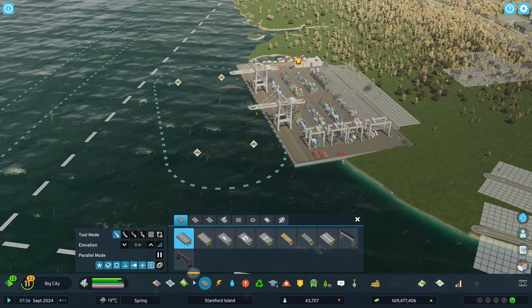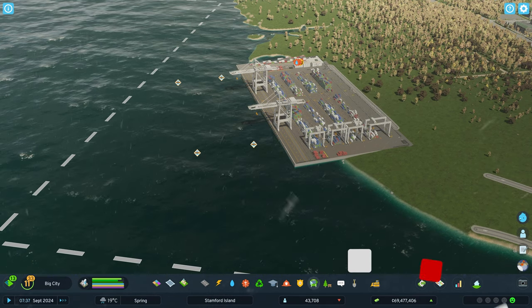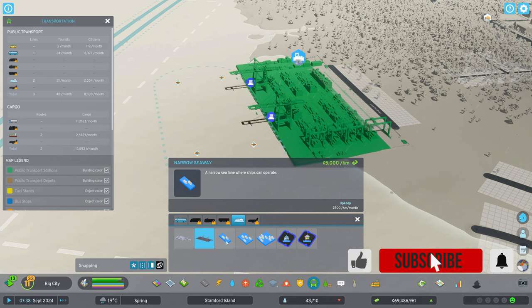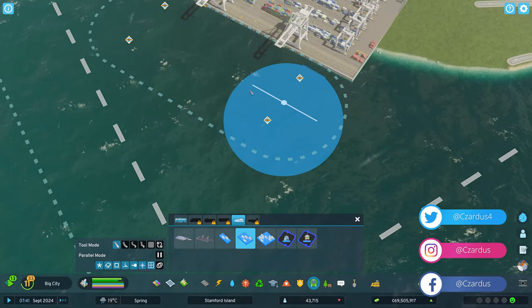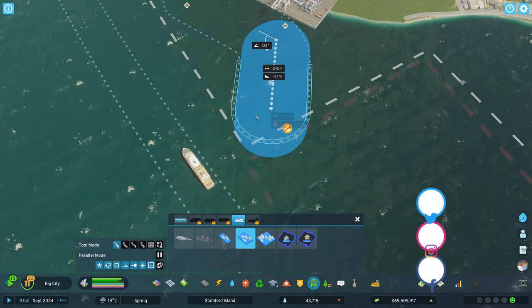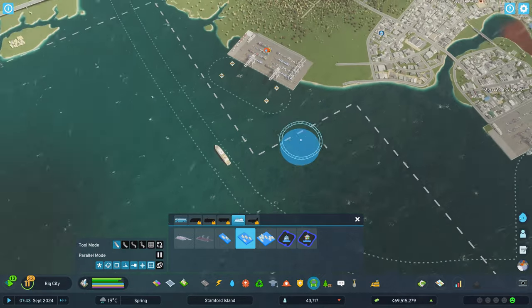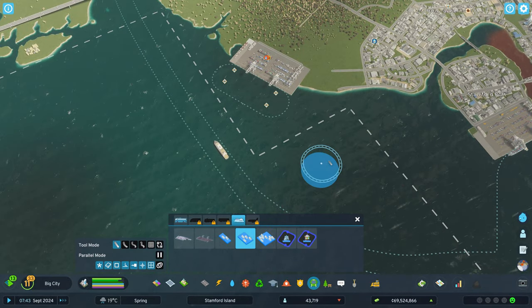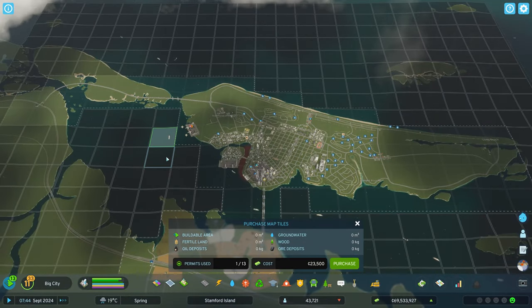Those missing icons actually mean there is no waterway connection. You need to pick which seaway you want — wide, medium, or narrow — and connect it. This one here is medium. Note that you can't build waterways outside your city limits, so you need to buy the tiles to connect to the waterways.